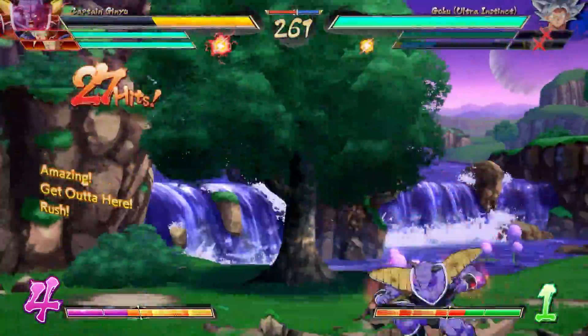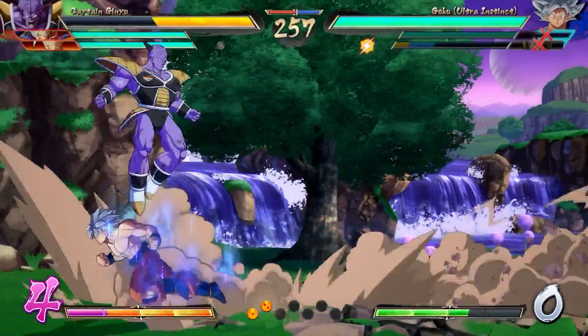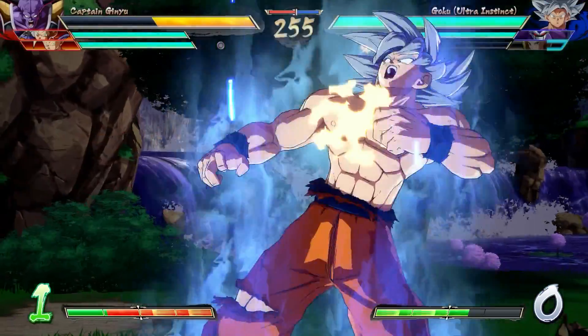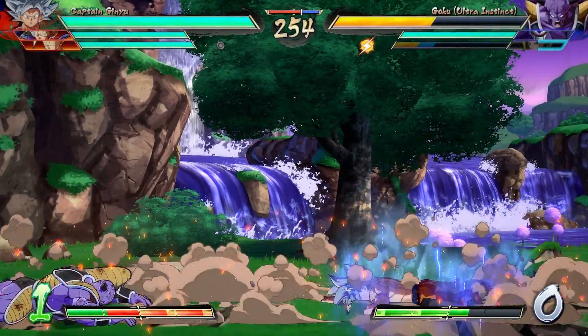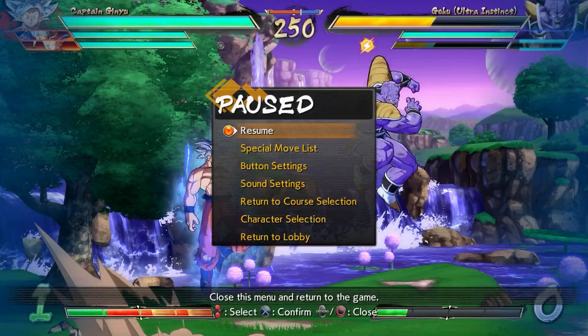Switch into UI Goku, and then of course you're going to try and get the body change off. Come here UI Goku — give me that body! And that essentially is how you are able to play UI Goku early, before the actual DLC comes out. You can see I'm using him, jumping around, actually able to use him and test him out.